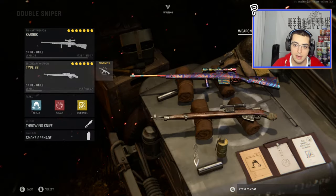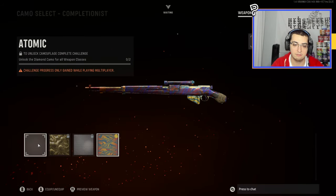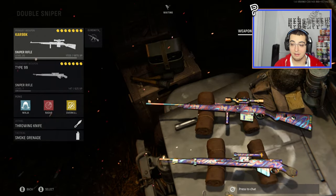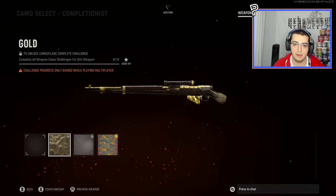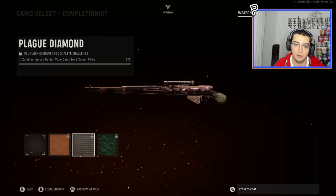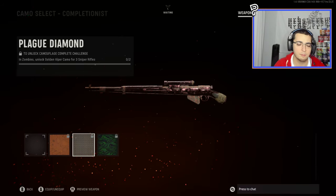I'm gonna try it again right now with the Type 99: go to Camouflage, Completionist, hover over None, and then I personally like to do right D-pad — a lot of people say left is easier. And there we go, boys — it's seriously that easy. As you can see I have Atomic on both guns now. This works with literally every completionist camo — Gold, Diamond, or any of the zombies ones like Golden Viper or Dark Ether.